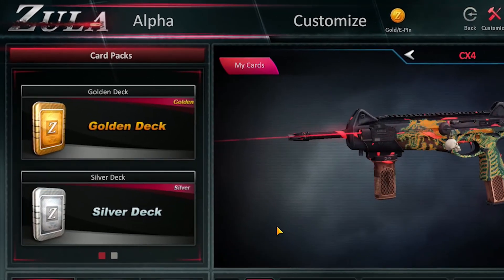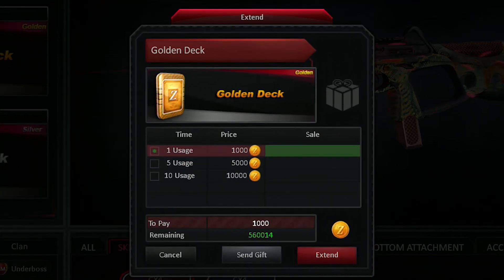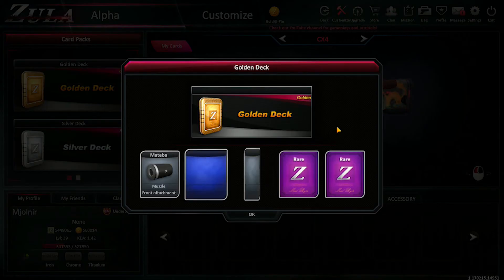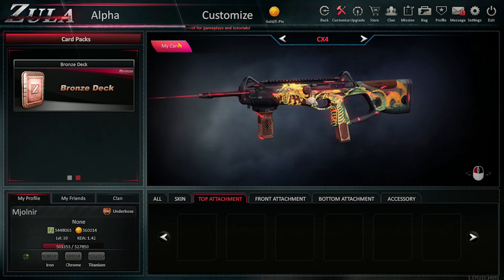To get cards you have to buy card decks. There are three different decks: Golden, Silver, and Bronze. The golden decks contain more legendary cards than the other decks, and the silver decks contain more legendary cards than the bronze ones.